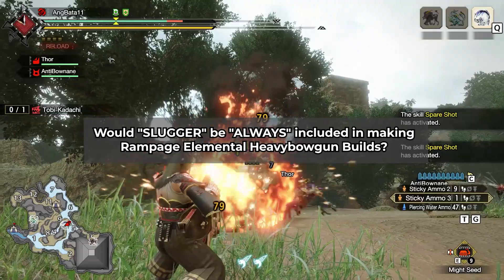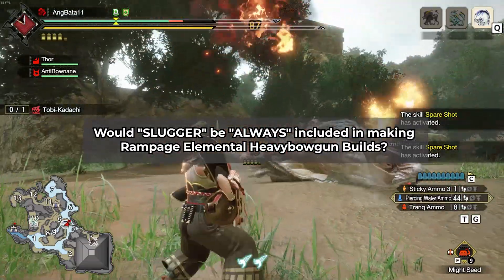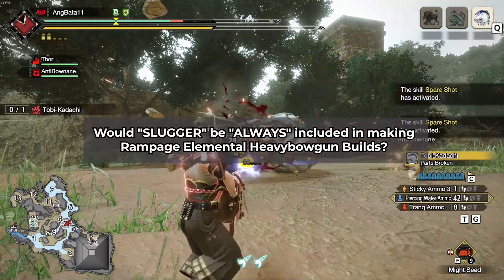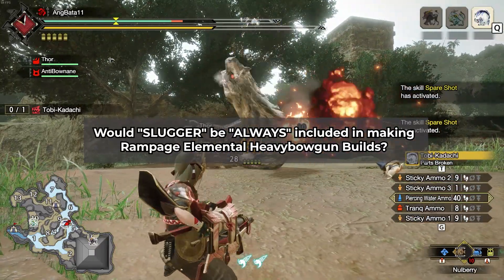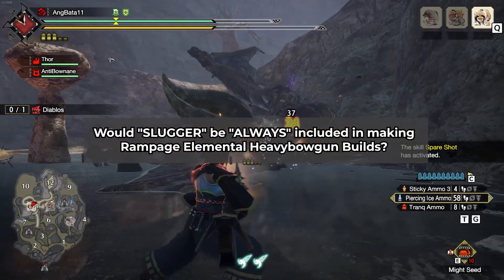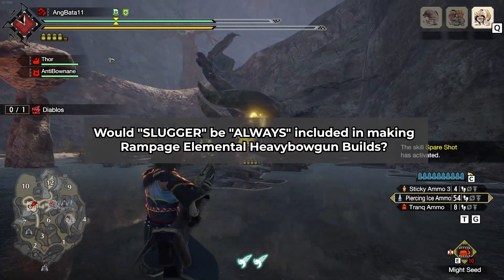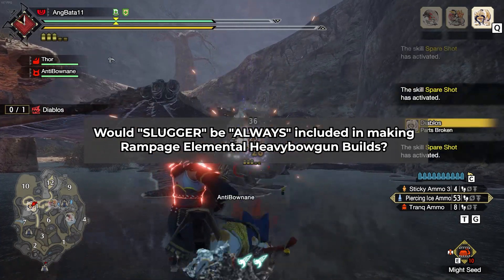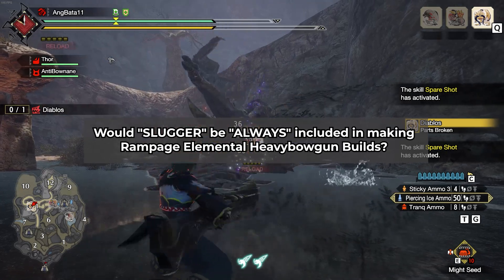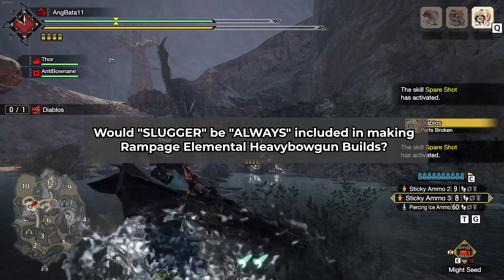Would Slugger always be essential in making Rampage elemental heavy bowgun builds? Not really. If you're good at the game and know how to time things properly — knockouts, topples, and staggers — you can get away with a set that goes ham on damage via Attack Up, Peak Performance, and even Agitator. Because the first 2 knockdowns of a monster can easily be done without Slugger 3 since you're shooting Sticky 3s. But then, it's not as cheesy.